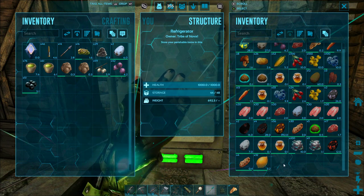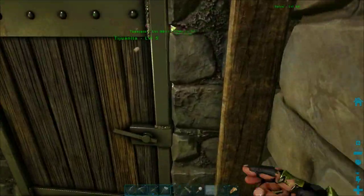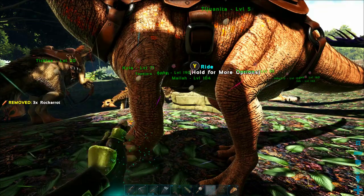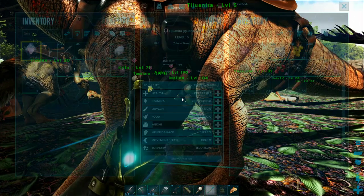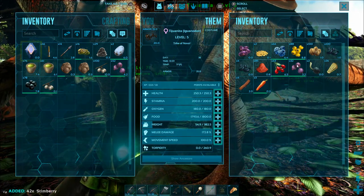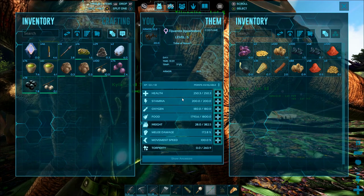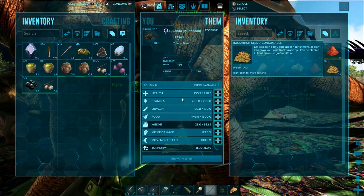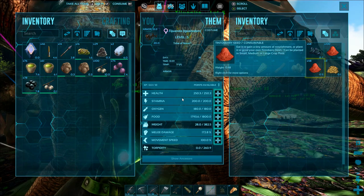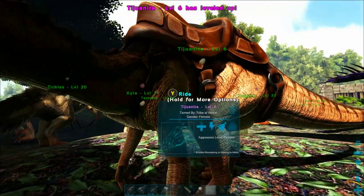Let's say you have some carrots but no carrot seeds and you want to plant them. You can just take those vegetables to your iguanodon, put them in its inventory, and tell it to seed those carrots. Now I have carrot seeds instead of carrots — vegetables are much more rare to get their seeds, so this can be very helpful if you're wanting to fill up garden plots.